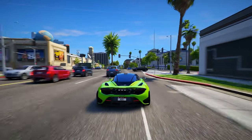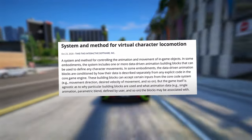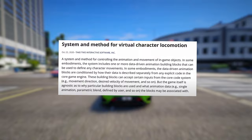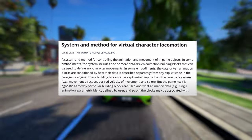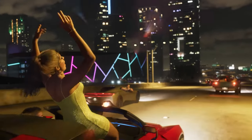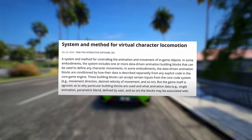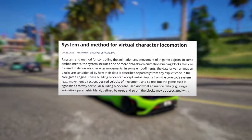This patent specifically pertains to animations in GTA 6, aptly named "System and Method for Virtual Character Locomotion." Back in 2020, Rockstar Games unveiled an innovative system that will debut in GTA 6. Essentially, this patent outlines a fresh approach to animating characters and imbuing them with dynamic intelligence. These characters will now possess a kind of virtual brain, allowing them to react to their environment, other NPCs, weather, and even their mood, influencing their animations on the fly.